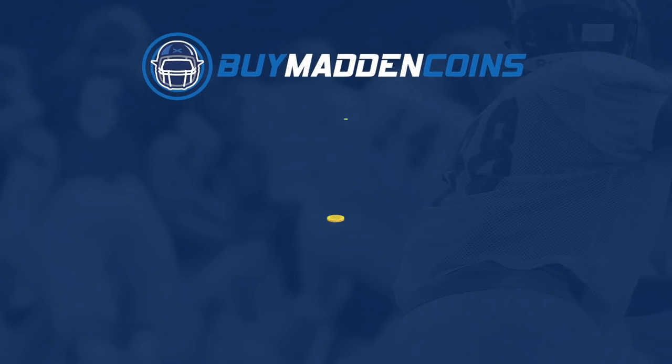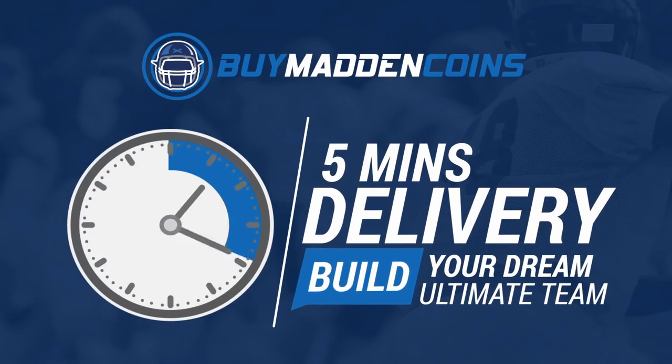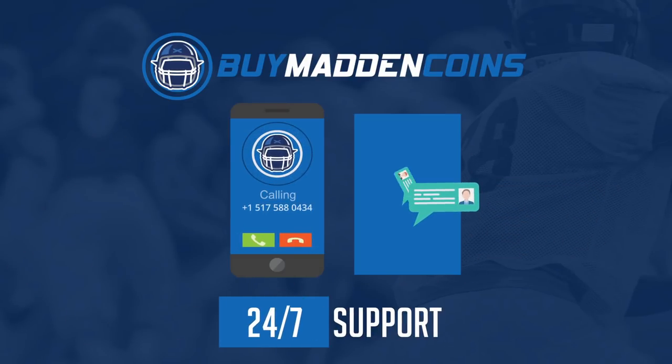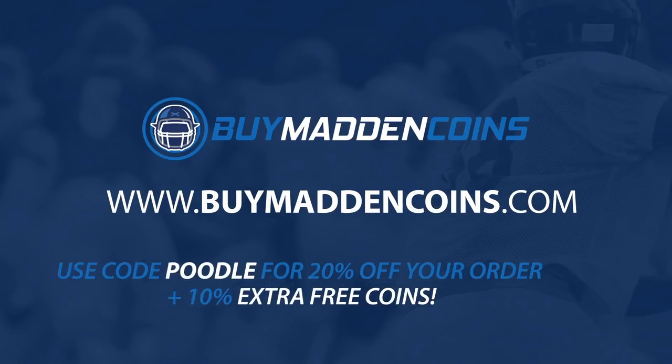For cheap, fast, and reliable coins, make sure to head on over to my sponsor, buymaddencoins.com. They got quick delivery, 24/7 support, and make sure to use code Poodle at checkout for 20% off and an extra 10% coins at checkout.